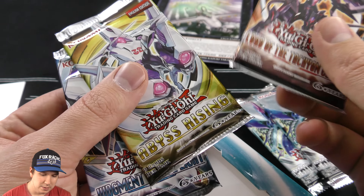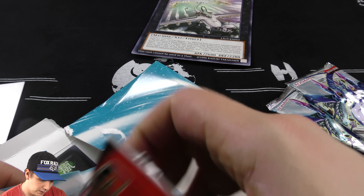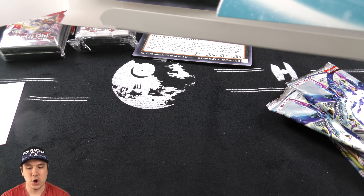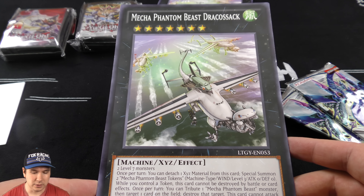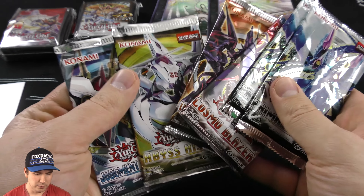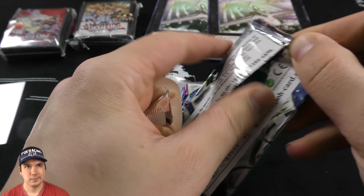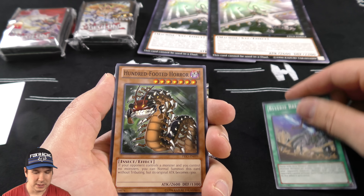Judgment of the Light, Abyss Rising, Lord of the Tachyon Galaxy, and double Primal Origins, and then we have another 70 sleeves — which makes our grand total 140 sleeves. Yeah, these things are super worth it. Normally these are $20 at Target. I think it was some fluke thing that I was able to get these for $11.95. But still, for 20 bucks you get 70 sleeves, a giant card, and six packs — that's a little over three dollars a pack. You get a pack of sleeves too. Not too shabby.